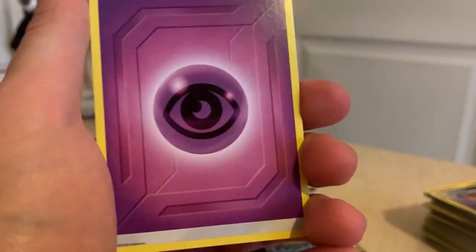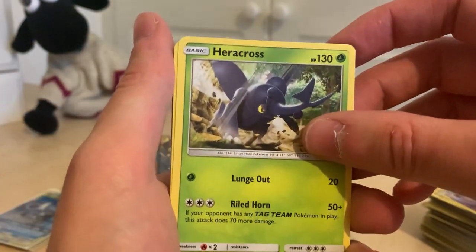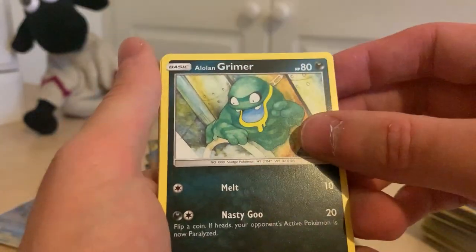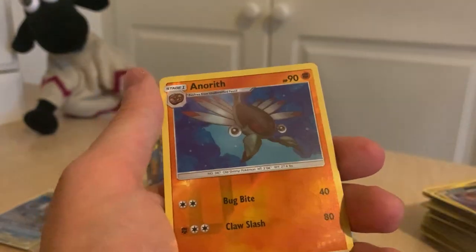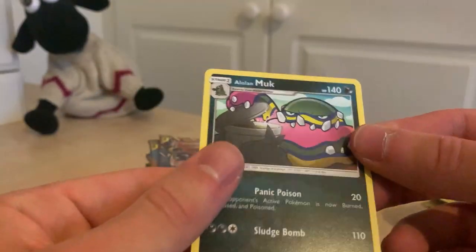If for whatever reason we don't get like insane pulls, I might have to open up those last four that I said I wouldn't, just because I really want to try and get some decent pulls. Heracross, Arachnid — nice. Alolan Grimer — that's cool. Magnemite, Eevee, Flabébé, Sneezel, Reverse Holo Anorith, and an Alolan Muk.